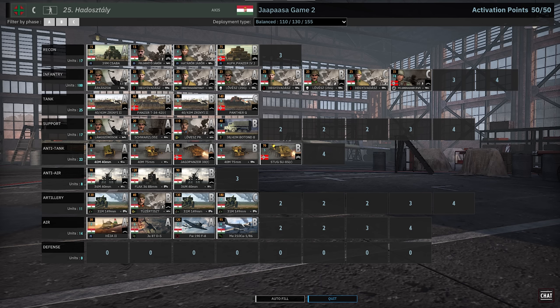In B phase you get the T-34 1942 variants, which kind of help. And then C phase you get the Panthers. You also get the Panzer IVs in the Recon tab, so that definitely helps. The Higavidas are pretty inefficient in terms of CQC infantry — they're solid, don't get me wrong, but they're not doing crazy stuff at 25 points. You get a nice spattering of AA, a good AT tab, and the ME-210s coming in B, which is cool.